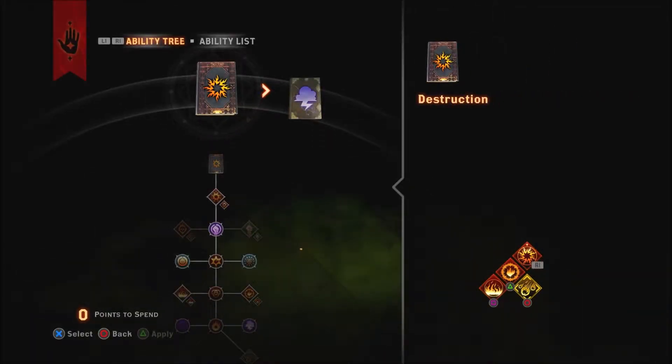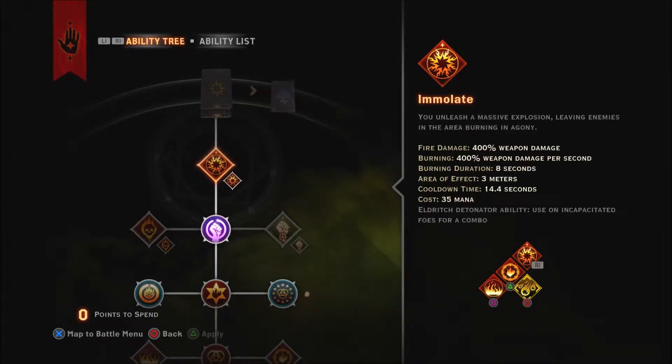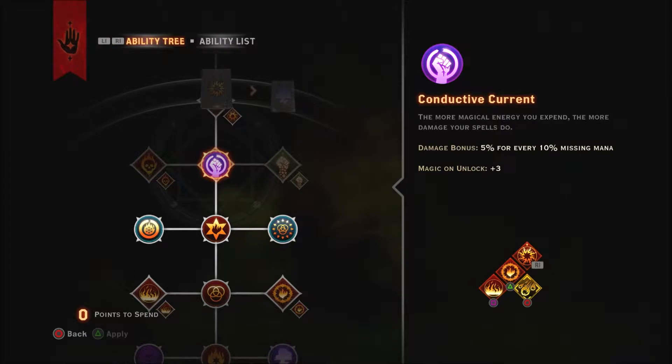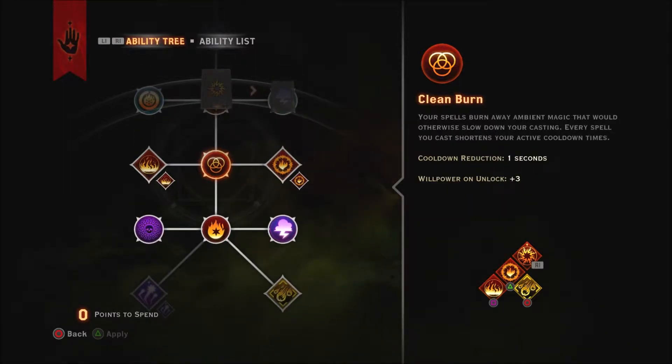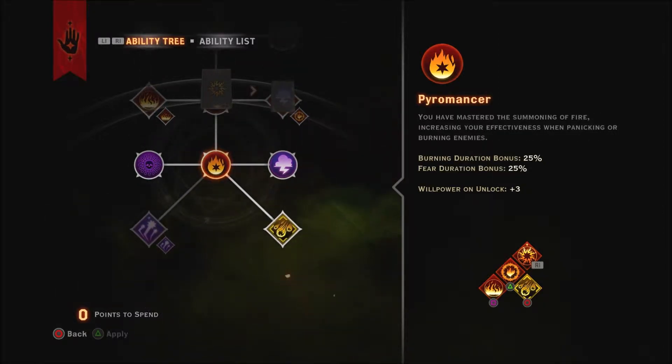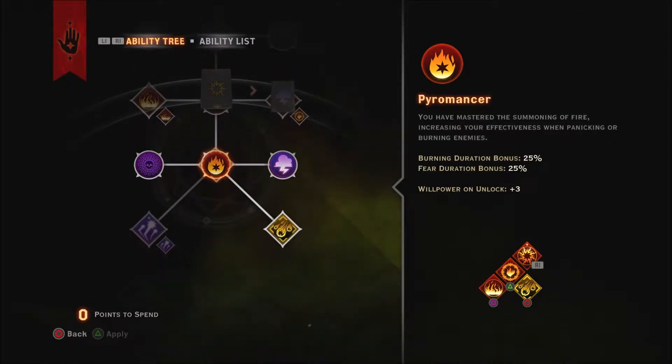I'm a Fire Mage, going straight down the Fire spec. In all honesty, there's only one move you should go for first — just basically ignore everything else and get Conducted Current. Then Flashpoint — this is the move that makes it so it doesn't trigger cooldown. I'll tell you why people want this with Firestorm and another move, but you want that. Then go down to Clean Burn, go down to Pyromancer for more damage on your fire moves and reduced cooldown, of course.